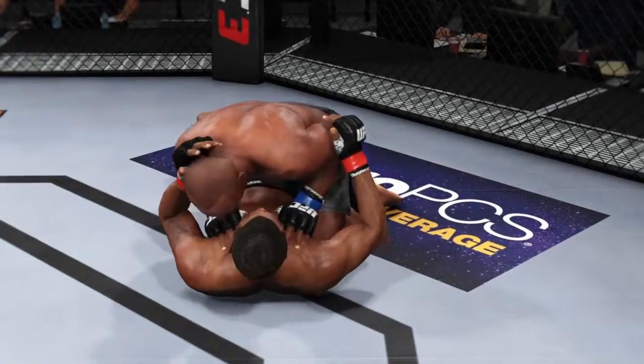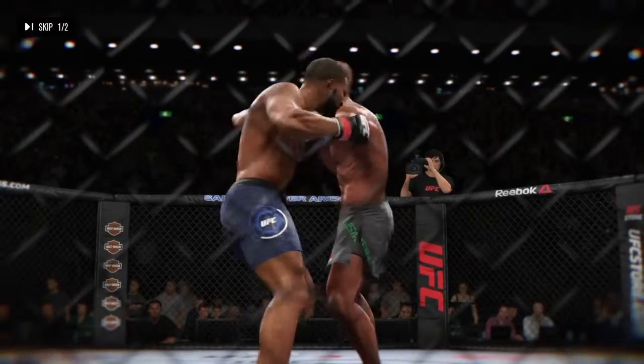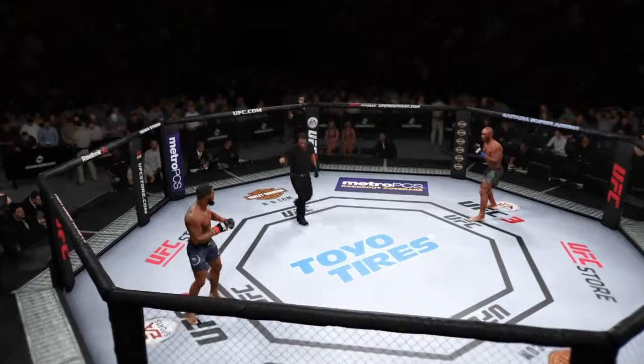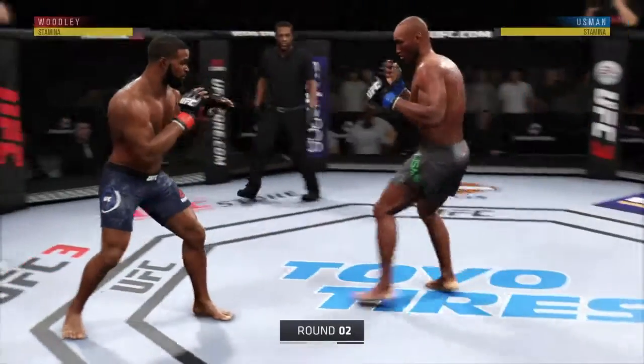That was a great first round for us. We controlled him really well, dropped some nice ground and pound. He needs to be a little less passive in that stack guard position — he let me drop a lot of punches to his body. We're going to stand a little bit and look to take him back down when we get a chance.